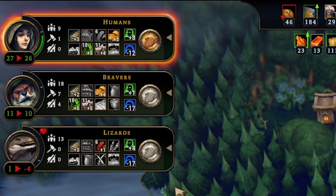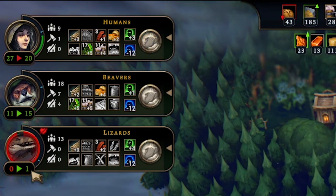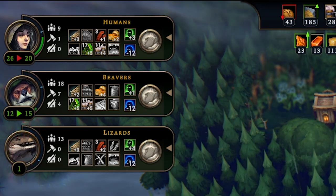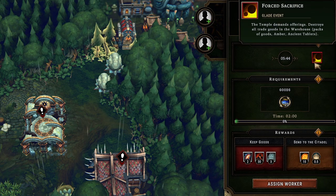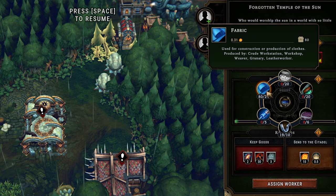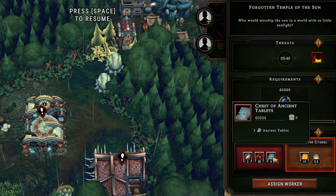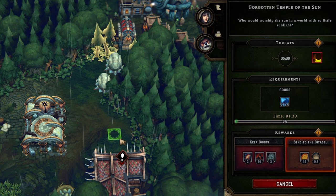The humans' resolve was so high because no one was woodcutting. After putting everyone back on woodcutting, the lizards are very upset and we can't give lighter treatment anymore. We just opened a dangerous glade where a threat will destroy all trade goods in our warehouse — we have quite a few so we don't want that. We'll use fabric to clear it since we have plenty, and send goods to the citadel to keep the queen happy. It'll only take a minute 30 once we bring the goods over.